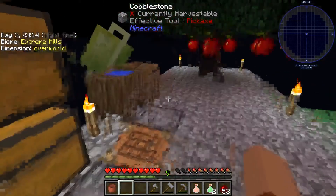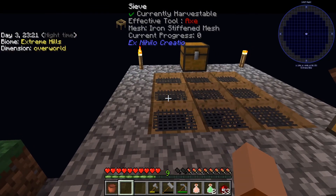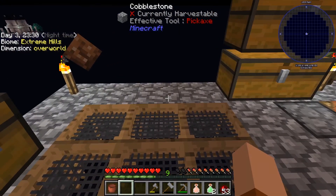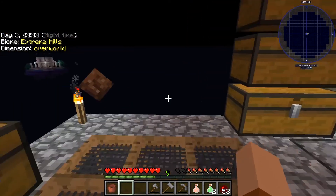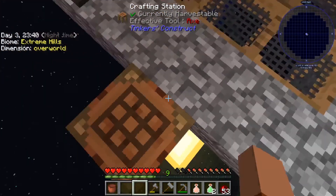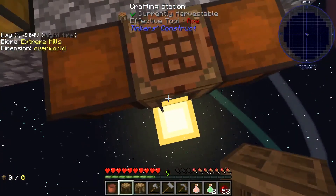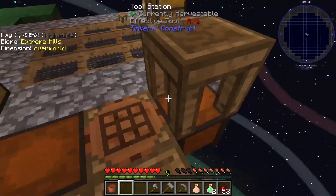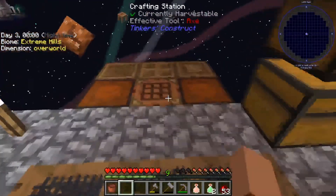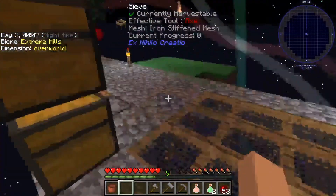We have to figure out where we're going to put this stuff. I like to keep things separate but together in an organized way — like the ore processing I like to have in one area. We'll set up the pattern chest, tool station, stencil table. Eventually right here we will put our smeltery, but we can't do that yet.